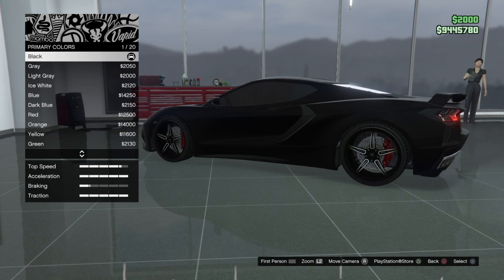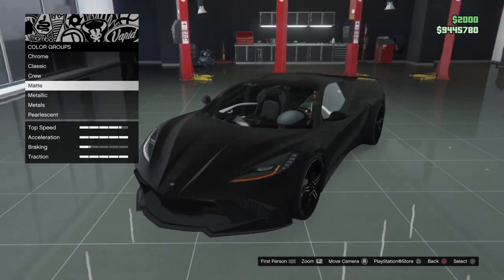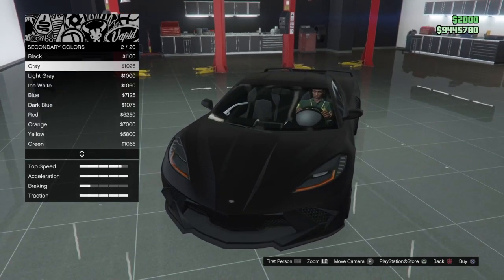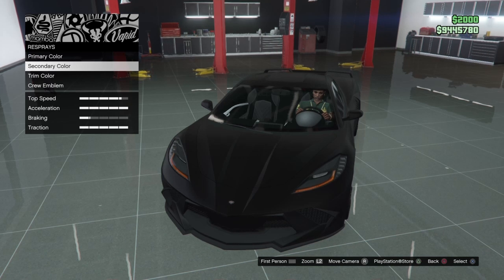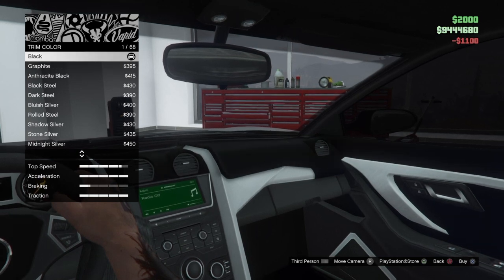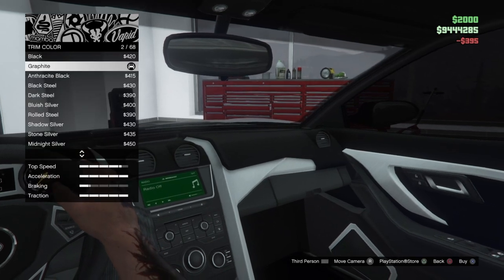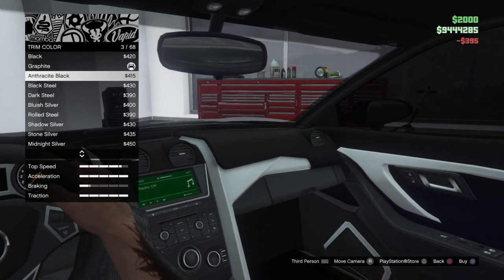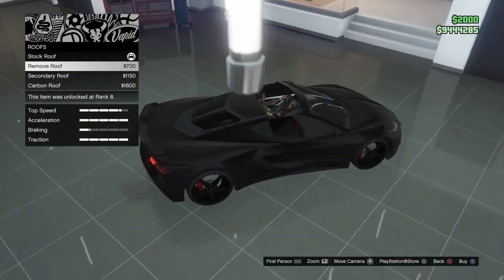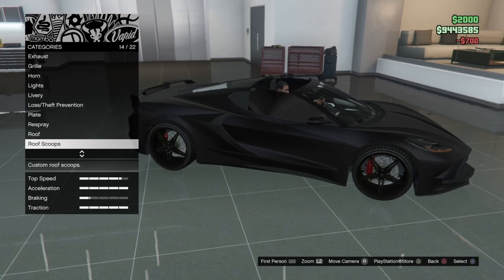For the spray y'all, we think we gonna go ahead and keep it in the matte black. Wraps is the thing nowadays, so we kinda was going for that type of thing, but this is like our Batmobile to us y'all. We do have a secondary color — we gonna make it match anyway. We gonna go ahead and change this up to graphite. We gonna go ahead and leave it at that. We gonna remove the roof on here too y'all — it looks kinda good without the roof on there, and it's summertime so go ahead, trap that roof off.